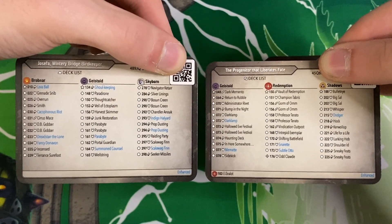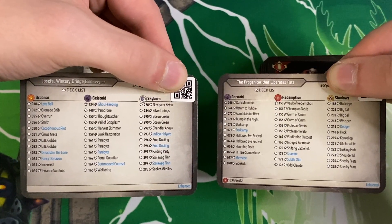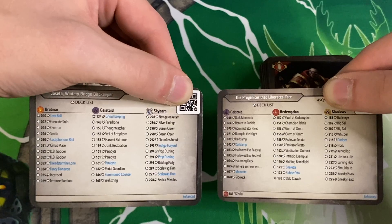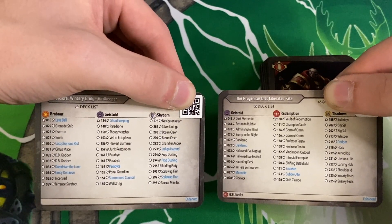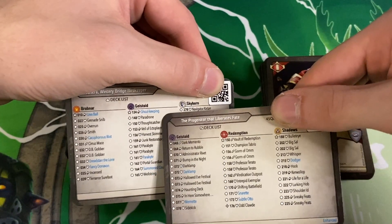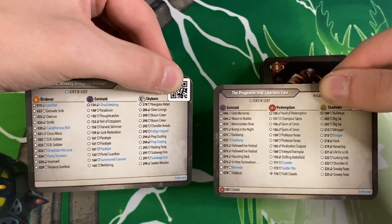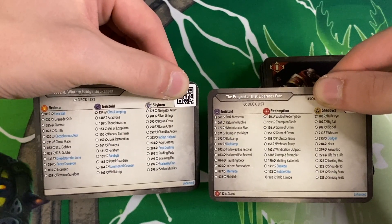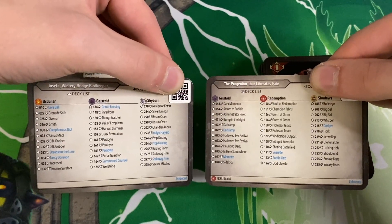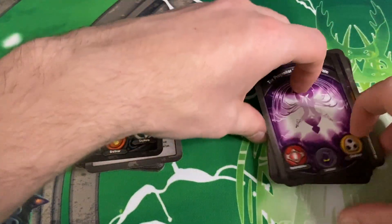Here we have both decks — Ember Skies and Tokens of Change. Which would you guys rather have? I personally would go with Tokens of Change. I think the Koalop plus Vault of Redemption plus Zealot synergy is really cool, the Geistoid is solid, mutant synergy is high, and there's lots of potential card draw overall — this one looks like a lot of fun. Obviously there's the triple Parabyte and the really wonky Skyborne-enhanced Ghoul Keeping interaction in the Ember Skies deck, which has some interesting tools too, but Tokens of Change just looks more fun to play. Let me know what you think in the comments — Ember Skies versus Tokens of Change, which would you rather have? Thank you all so much for watching, see you in the next one.